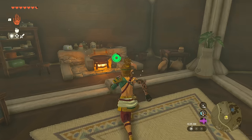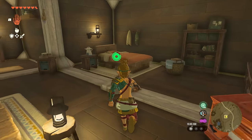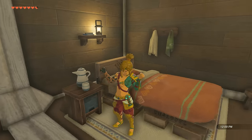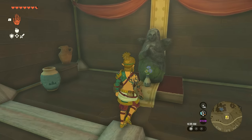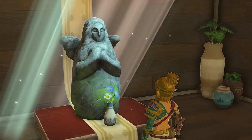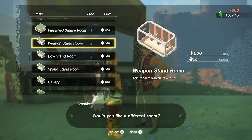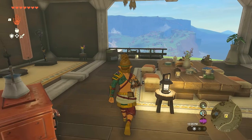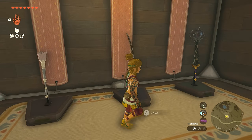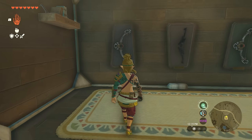This includes the kitchen, which gives you access to a cooking pot that's always fired up; a bedroom so you can sleep for free to advance time and regain lost health; and a praying room which gives you statues where you can trade shards of light for hearts or stamina. I also highly recommend the weapon, shield, and bow display rooms, which basically act as extra stashes to place items you need to save for later.